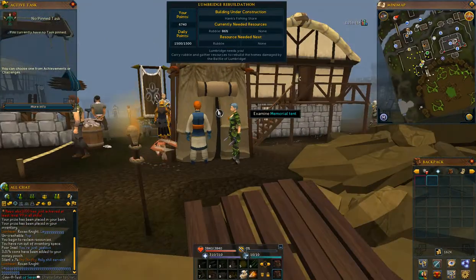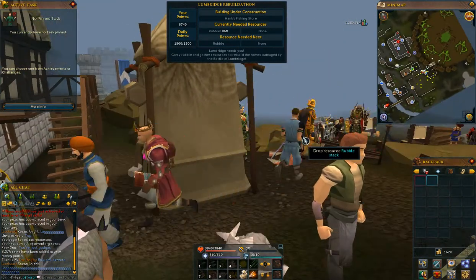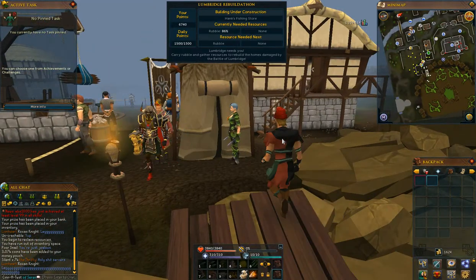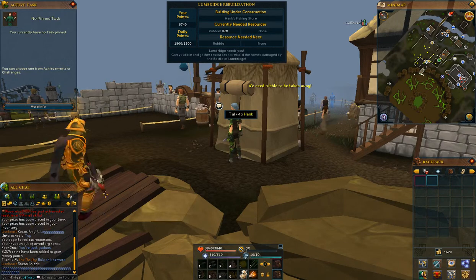Today they're just taking rubble from the foreman over to the resource deck. You just go back and forth, take it, drop it off — they're clearing the way so they can start building on Hank's Fishing Store.